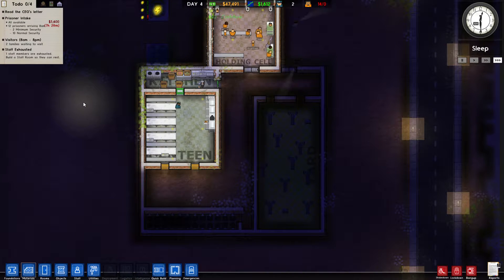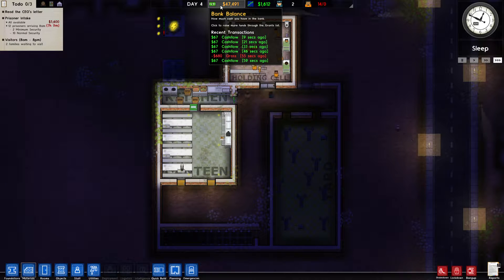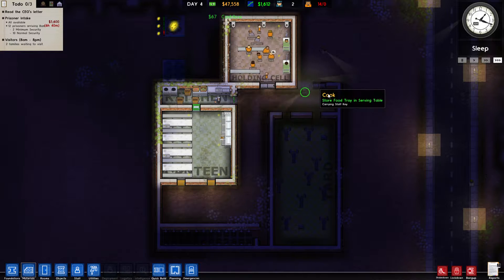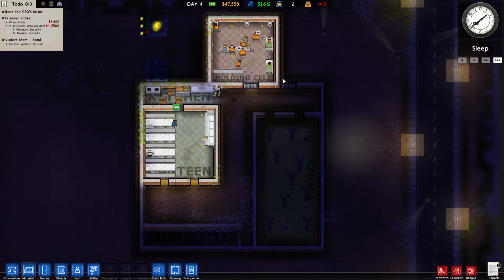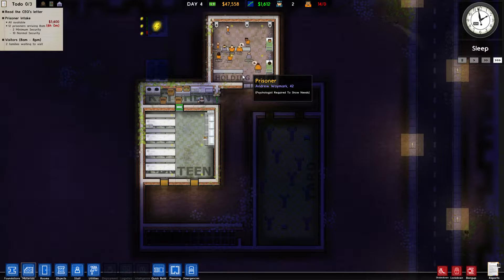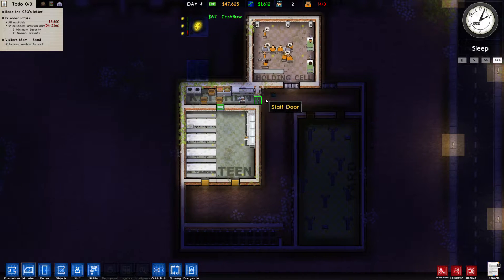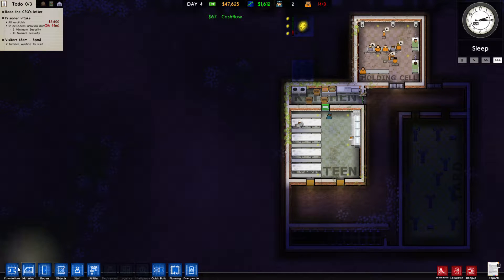Now that we got all of that completed, you can see the grant disappeared and we got the last ten thousand dollars. So now we have forty-seven thousand dollars. We have quite a few prisoners here, and that's a problem — they're going to end up fighting because we're getting too many people in the holding cell. What we need to do now is start building some cells.